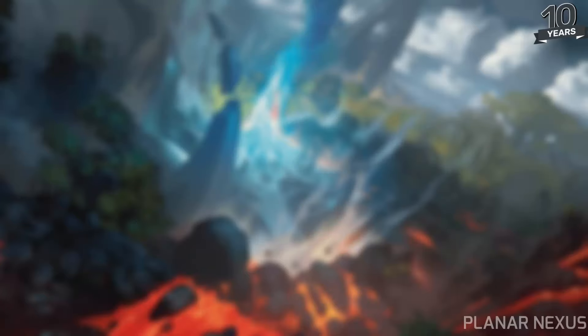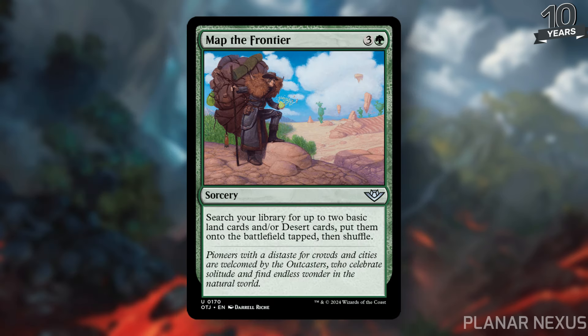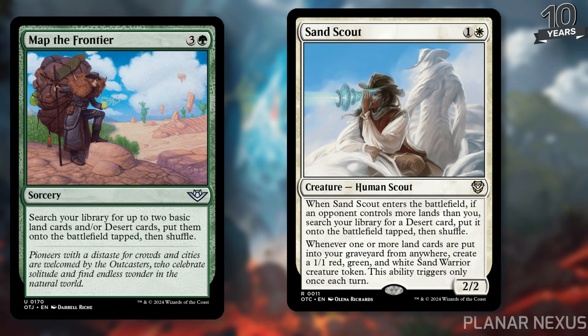Finally, let's talk about Deserts and Gates — I'm putting both together since a lot of the synergies are similar. Starting with Deserts, we're looking at cards like Yuma, Proud Protector, the face commander for the Desert Bloom deck from Outlaws, which synergizes really well with Deserts being put into your graveyard. You can utilize Planar Nexus in conjunction with cards like Map the Frontier, which costs four mana and lets you search your library for up to two basic lands and/or Desert cards, put them onto the battlefield. In a constructed format you can use this to get two copies of Planar Nexus or grab Planar Nexus and something else. Then there's Sand Scout — one and a white — which when it enters, if you control more lands, lets you search your library for a Desert and put it onto the battlefield. As long as you're playing white, Sand Scout can grab Planar Nexus regardless of what other land types you're playing.